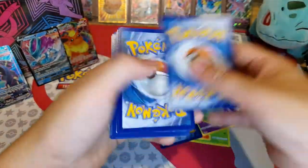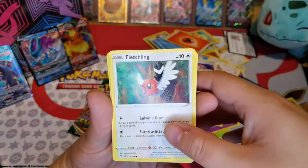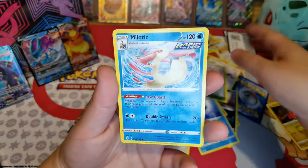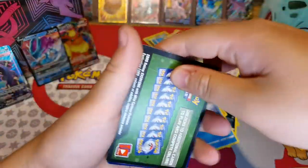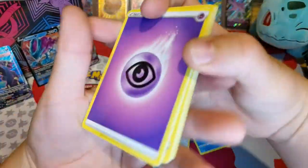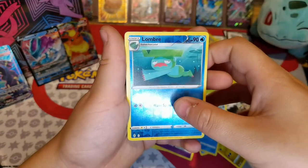There is the code. Fire Energy, Pyroar, Dwebble, Stormy Mountains, Gothita, Fletchling, Scraggy, Hippopotas, Tympole — Reverse Holo, Pokémon Centre Lady — and Milotic. I love that Pokémon, it's so pretty. So many Pokémon I think are pretty. There is the code for you. Psychic Energy, Chandelure, Spirit Mask, Gordie, Hoppip, Dino, Mareep, Wobbuffet, Love Disc — Reverse Holo Lombre — and Appletun.